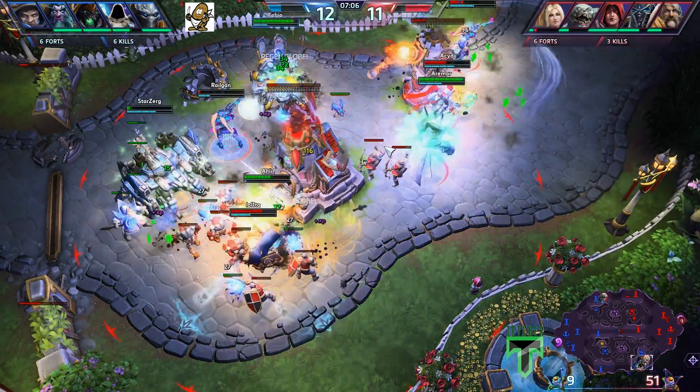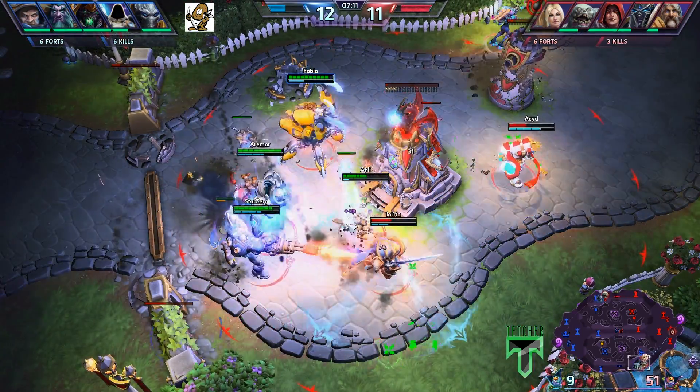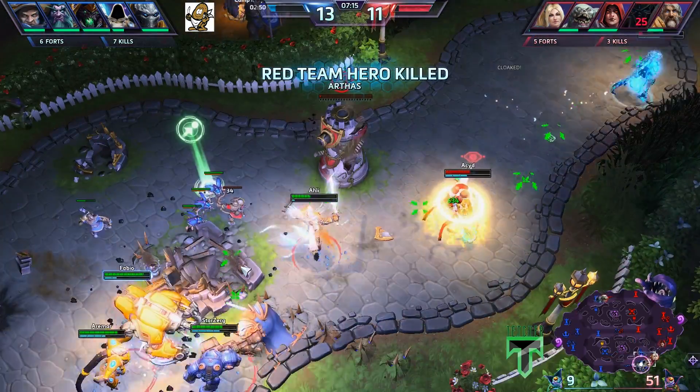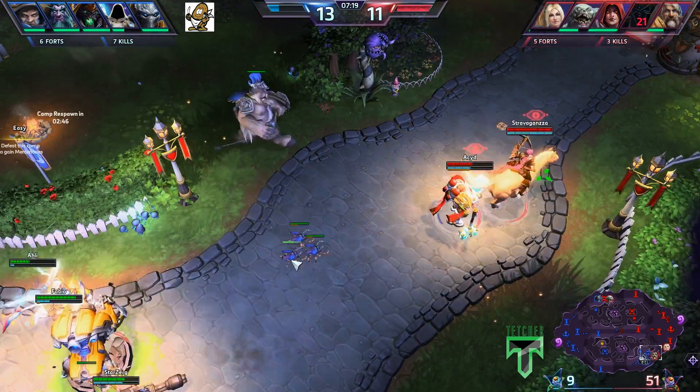Tychus is able to back out - he still has full health underneath that Odin. Odin going onto Arthas - Arthas being dropped very low. Nova did manage to escape, but Arthas does go down. U-Hot is going to be able to back out, but that is one extra kill and they got the fort.